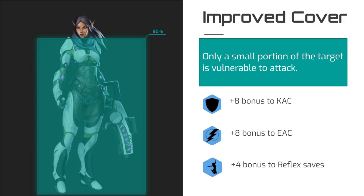If there is only minimal line of effect to the target — for example, they're hiding behind a wall with a narrow gun port in it — it's possible to attack them, but it's going to be very difficult. In a case like that, the target has improved cover and receives a +8 bonus to both kinetic armor class and energy armor class, as well as a +4 bonus to reflex saves.